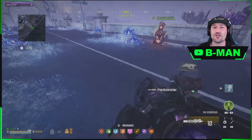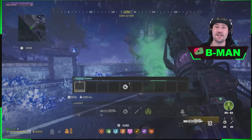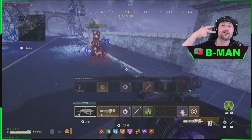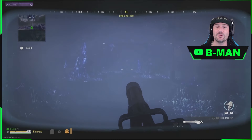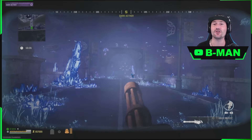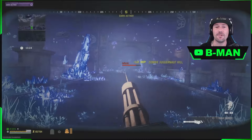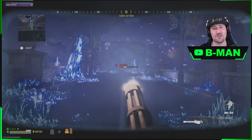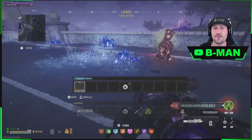My two weapons of choice for this solo Ether run are the Scorcher and the VR-11, both supercharged. I come in with two Ether tools, two crystals to Pack-a-Punch, and two Juggernauts to supercharge them, plus the two weapons in my backpack. If you're not doing that, I'd highly recommend bringing in Casimir grenades, as those are really clutch. I had extra slots so I also brought Casimir grenades along.